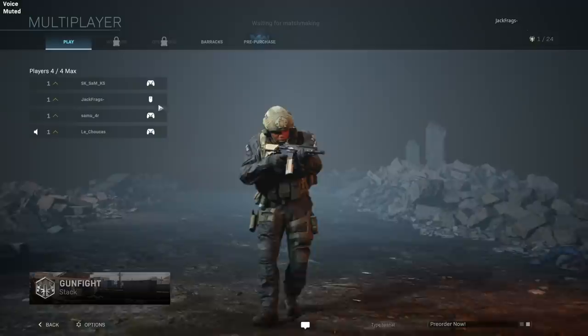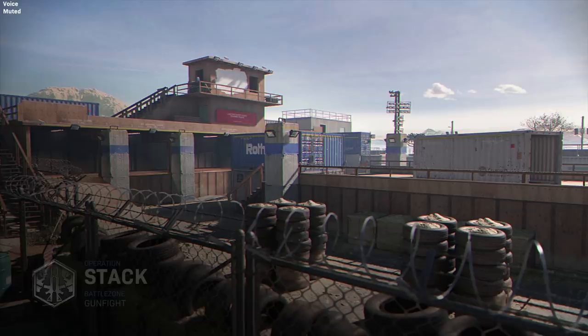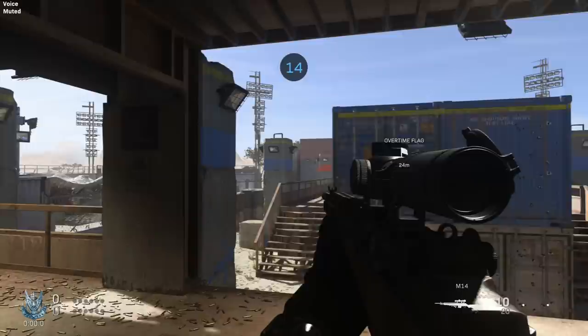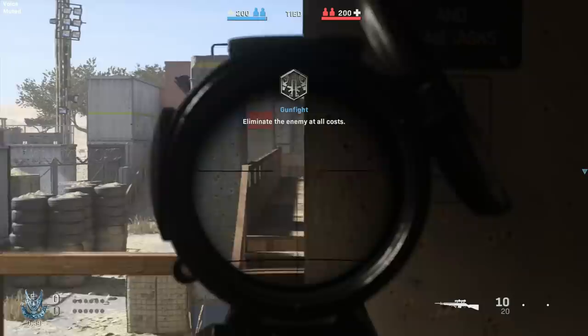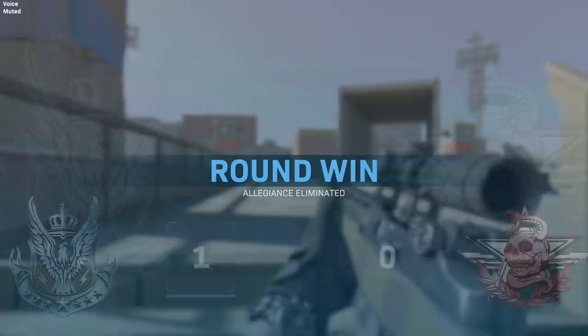I've just queued up for gunfight here, and as you can see it shows the lobby - I'm using a mouse, they're all using controllers. I think that's my teammate Sam. I'm up against Samu, Choochar, and Stack. I've not played this map, but I believe this was the first map they showed at the reveal when Syndicate and Courage and those guys were streaming it, so I roughly know the layout. We've got an M14 and an AUG. Every two rounds the game gives both teams a randomly selected loadout.